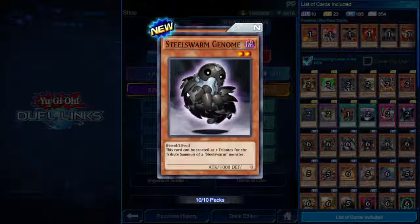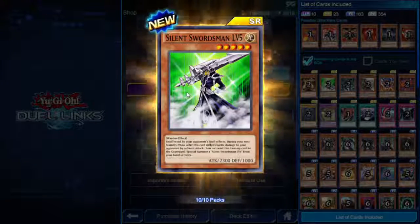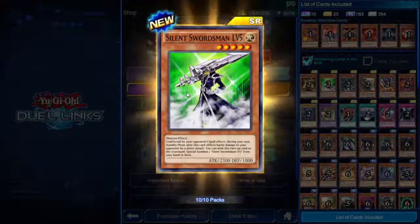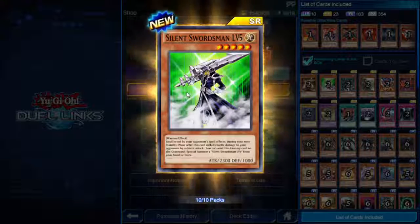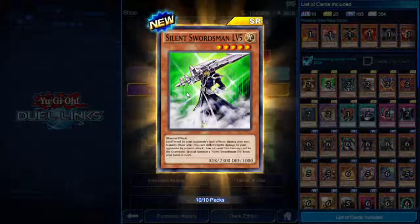Steel Swarm Genome — this card can be treated as two tributes for the tribute summon of a Steel Swarm monster. Cute but dangerous. And Silent Swordsman Level 5 — unaffected by your opponent's spell effects. During your next standby phase after this card inflicts battle damage by a direct attack, you can send this card to the graveyard and special summon one Silent Swordsman Level 7 from your hand or deck. If I had to guess, Level 7 is probably an ultra rare.